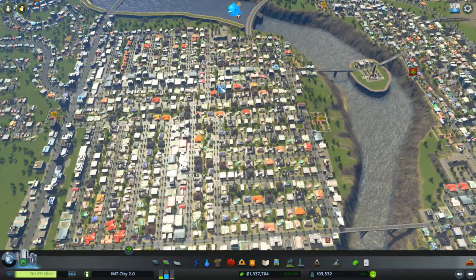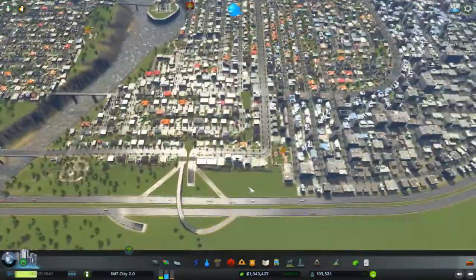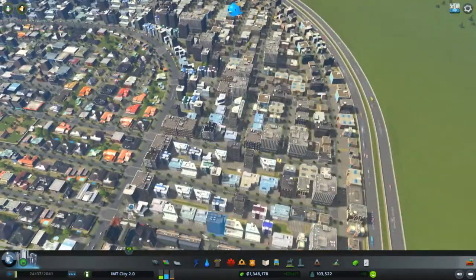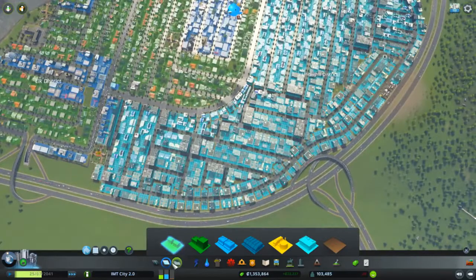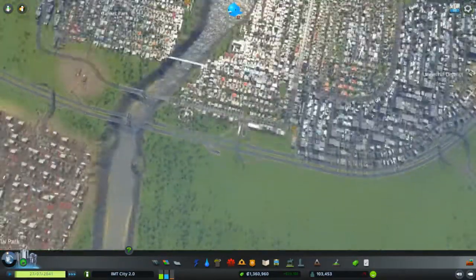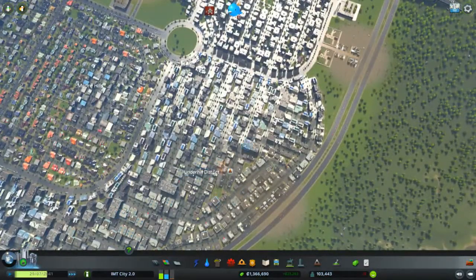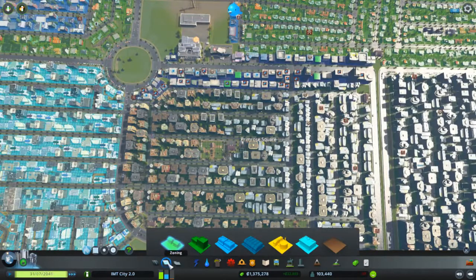That went very well and as you can see we still have a lot of money. After that I went and expanded the city over this side. There's the Unheil District — it's mostly industry with offices and whatnot. I'm not sure if that was built after Crest District, but the industrial park was built sometime between the 30th and 40th episode, I guess.